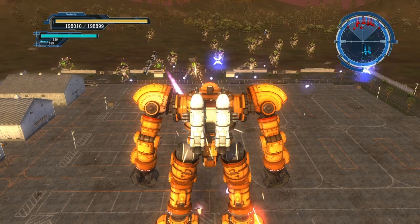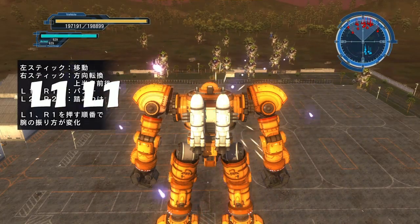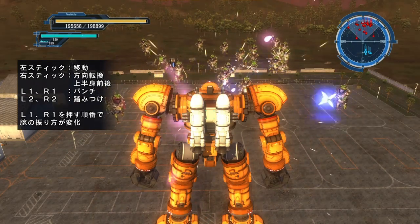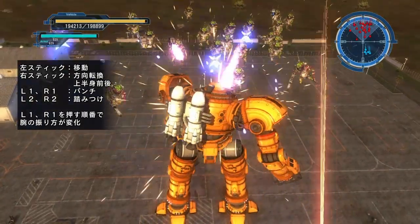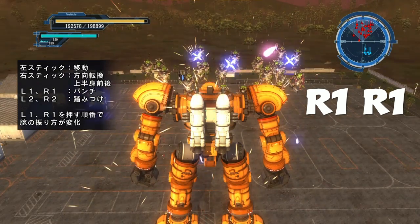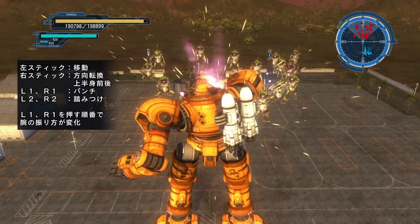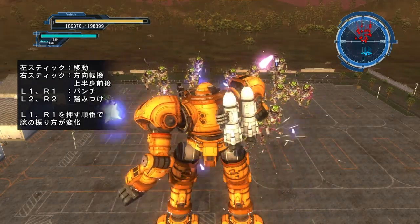First off is the L1 L1 combo — it is an overhead smash, L1 L1 again, overhead smash. Next one is the R1 R1 combo — it is a right hook and then a jab.